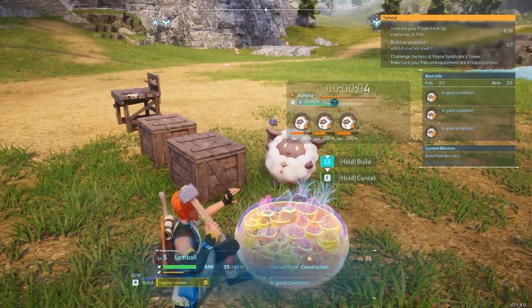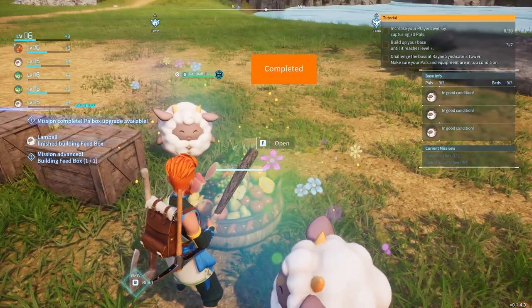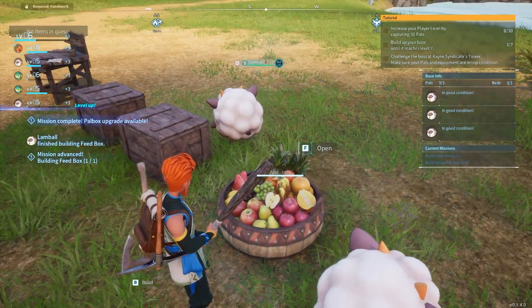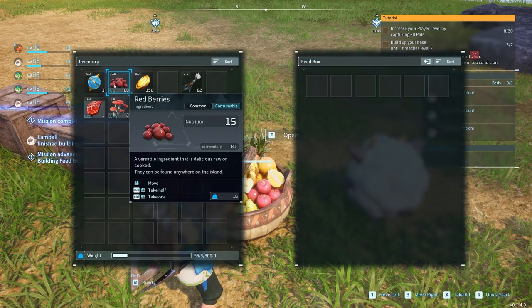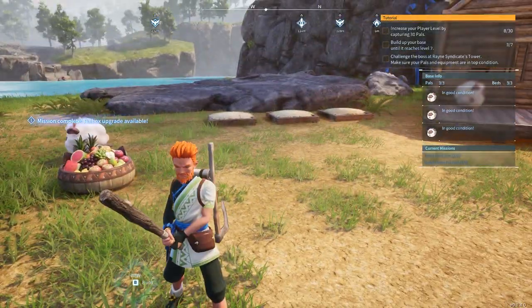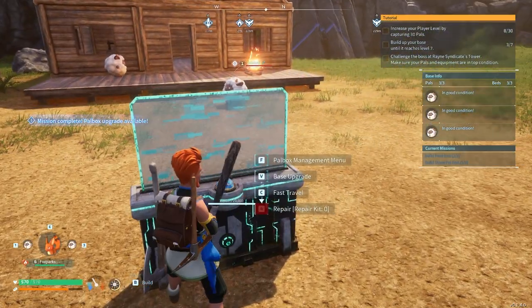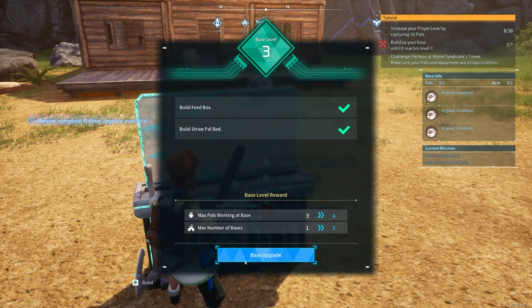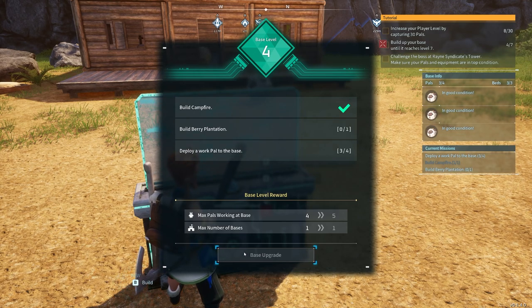Let's get this built — this is your feed box. Do I have any berries on me? I do. Let's throw some berries in here. Now they can feed themselves and we can upgrade. Let's go ahead and upgrade — that gets us to level four.